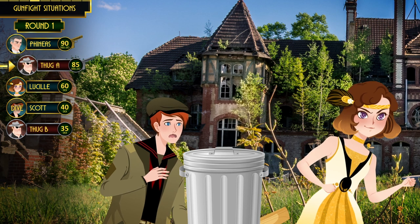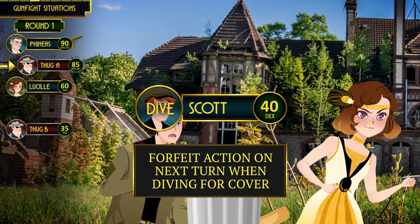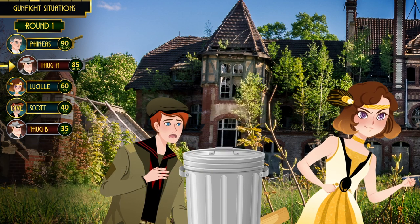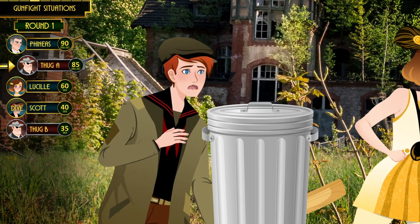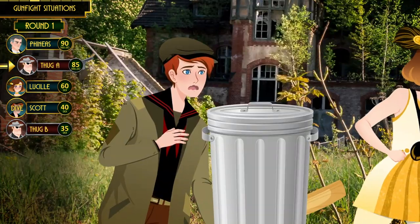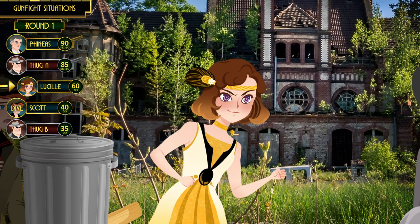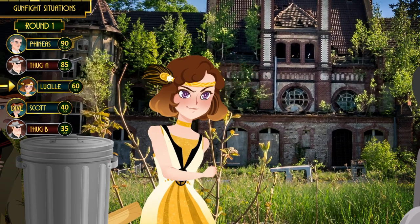Diving for cover comes with a hefty cost: characters who attempt to dive forfeit their action on their next turn, whether they succeed or not, due to the frantic nature of the dive. Combat in Call of Cthulhu is done in the theater of the mind — we usually assume there is always some sort of cover nearby, but keepers can decide there are no suitable covers anywhere, just to be excessively cruel.